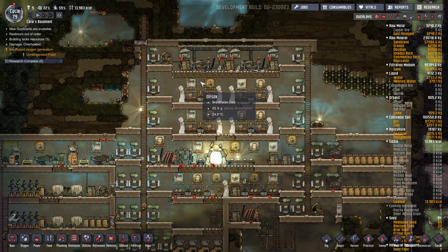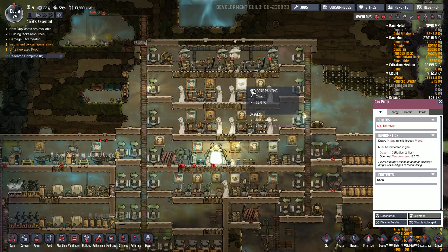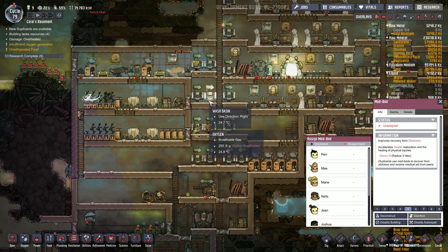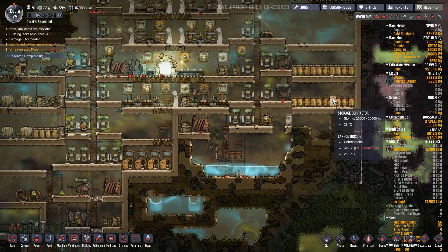There's a hydrogen generator on top, some gas pumps, and down here I have the massage table area. It has some farms and the medical clinic.